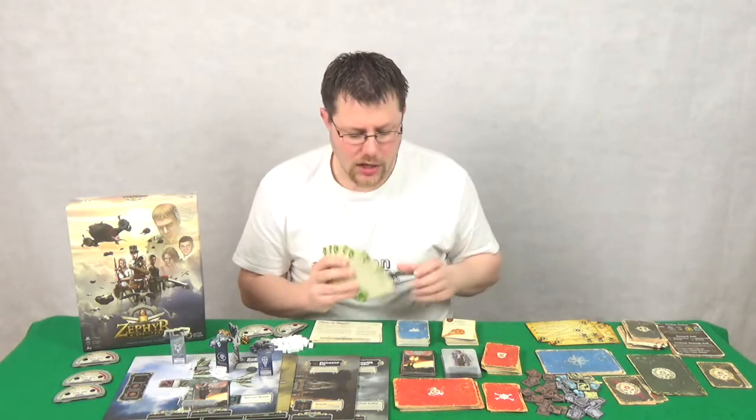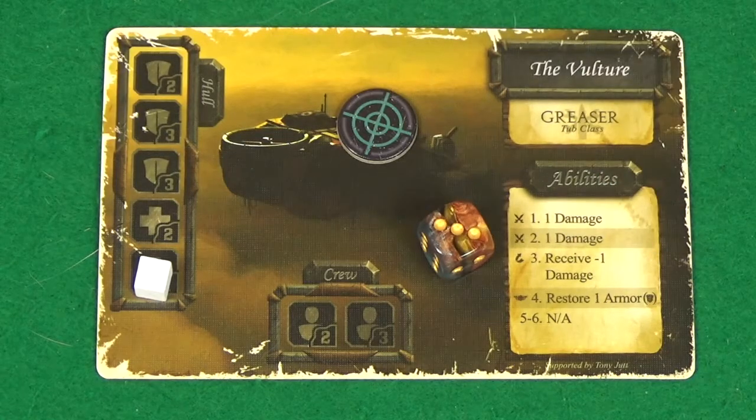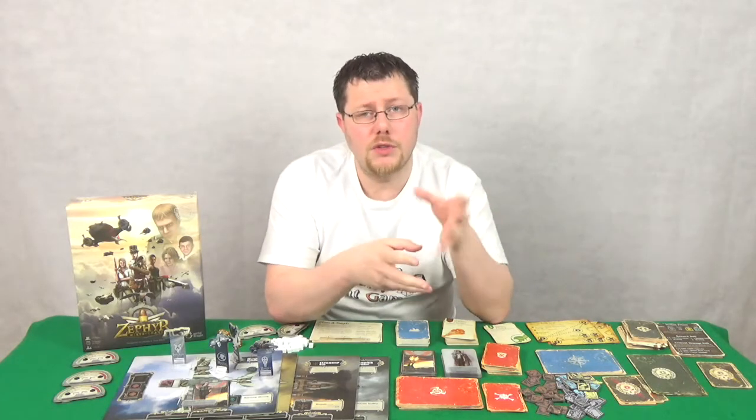The way combat works is it's all simultaneous. So you're picking your cards, and then you'll have your enemy ship. They have set abilities, and you're rolling to determine what the enemy does, hoping that you played your cards correctly in order to anticipate what your opponent was going to do.